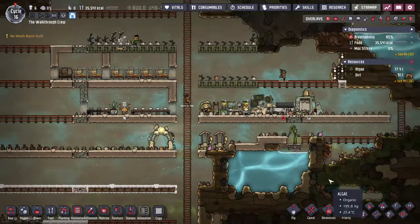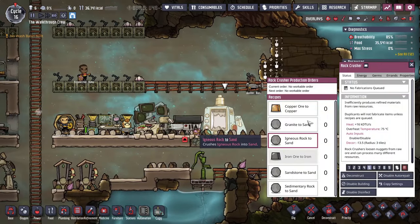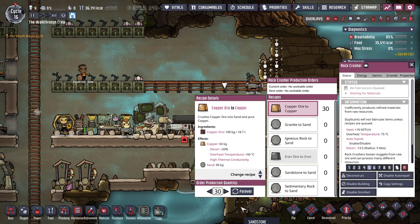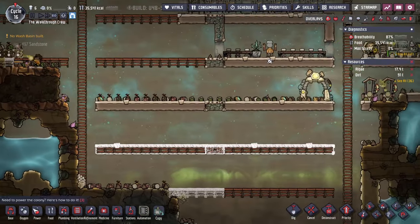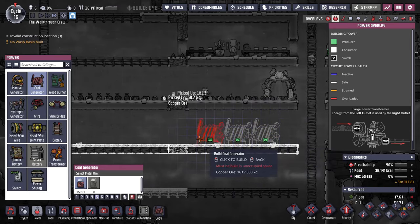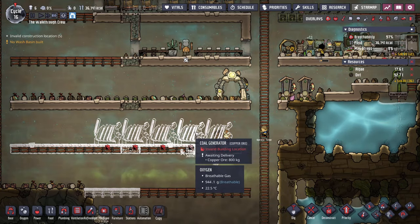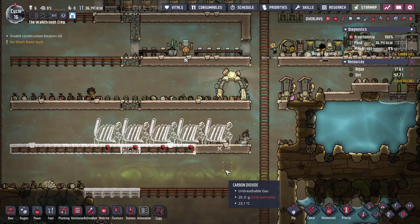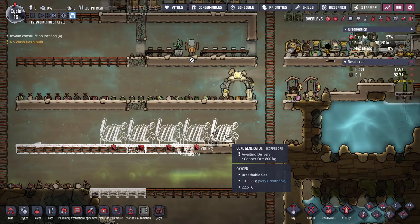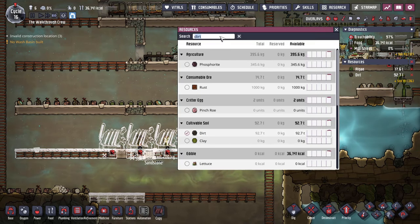The coal generators — I don't want these running all the time. Copper is what we're going to want to refine in our rock crusher; you can start with just a little bit, you don't need a ton. When you're generating power with coal generators, the whole purpose of the smart battery is that without it, my duplicants would just keep feeding coal and produce a hilarious amount of power I'm not going to use. The smart battery keeps generators running only when you actually need power, conserving your coal.